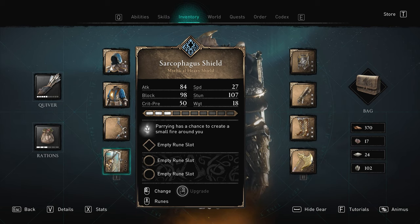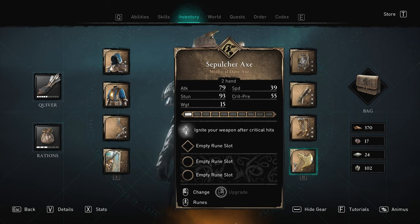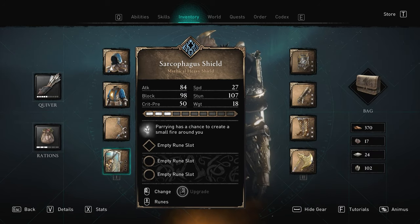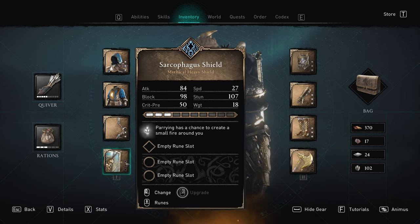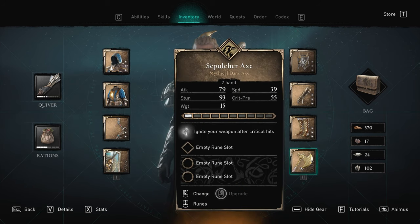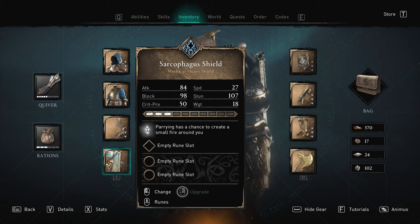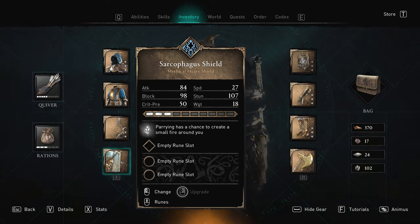I've also found out that if you combine it with a very good Dane Axe called the Sepulcher Axe, which also has a very good ability — it ignites your weapon on fire after a critical hit. It only lasts 10 seconds with a 10 second cooldown. So combining them two together just makes you a complete pyromaniac, and if you like fire and you've obviously specced into that, you can do a lot of damage quite quickly.